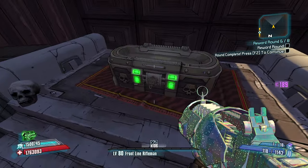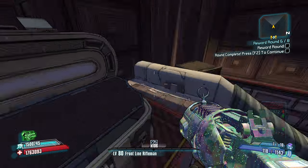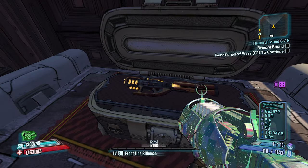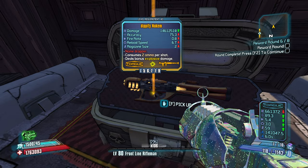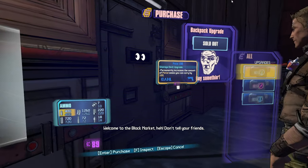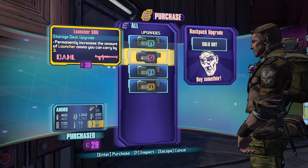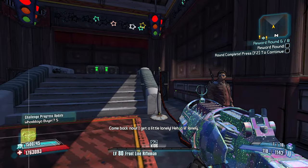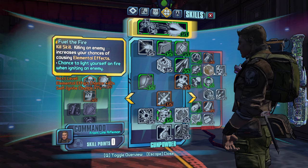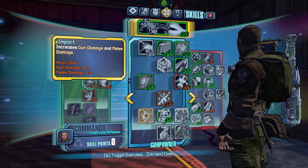There we go. Close quarters — Hornet and a Maggie. Could you give me something at least somewhat good? Can you pretend to care about me? I guess that works — you pretend to care about me. Fine. Whatever. Do we need a respec? I don't really necessarily think we do. Everything feels fine to me — having the extra gun damage from Impact will be nice.